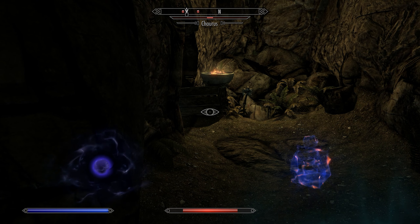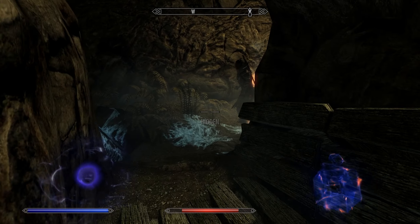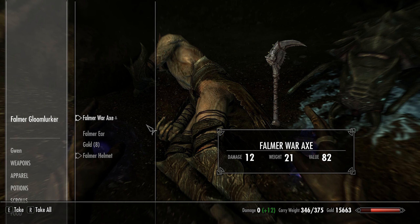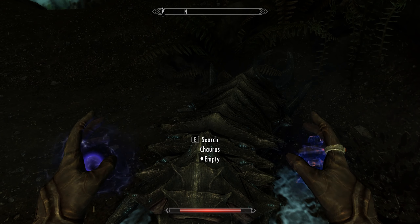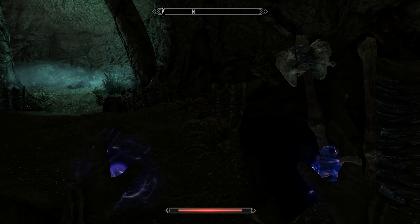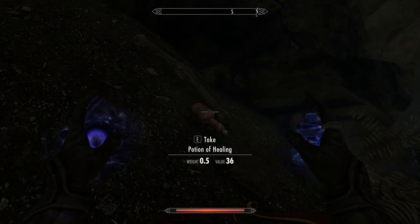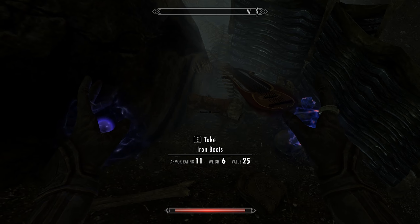I guess they can hear me - oh no! Stealth wasn't involved there. There we go, let's keep going. There's some chitin Falmer war axe, another Falmer helmet we don't need. Not sure what the chitin's for but we'll take it. Got some more up there we can loot - healing reagents, iron boots.